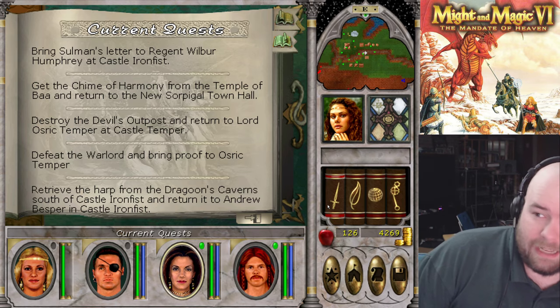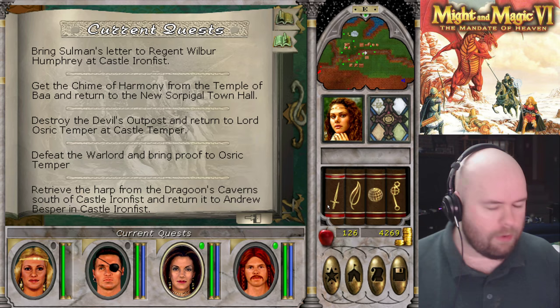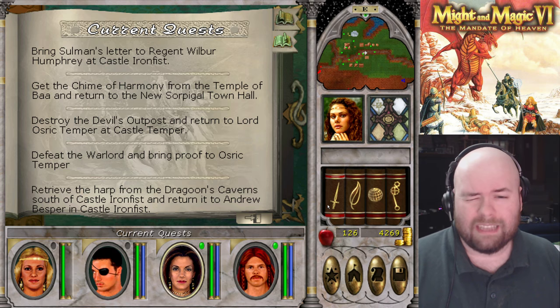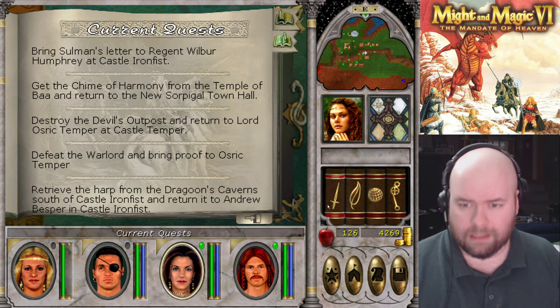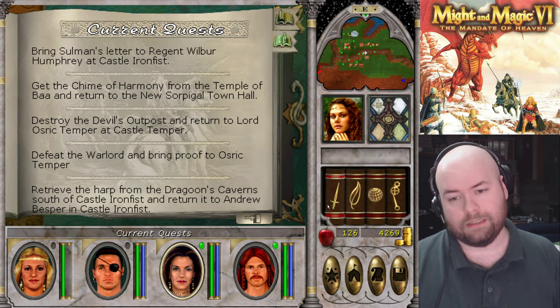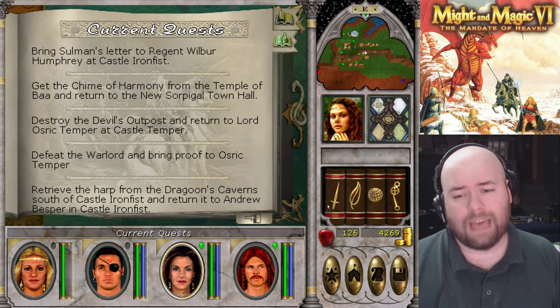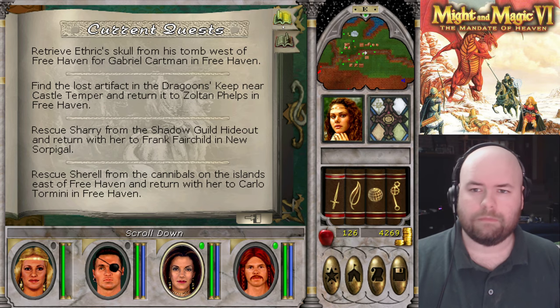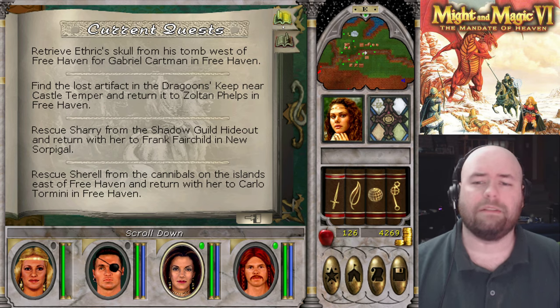I would prefer to go to Mist because I have a promotion quest I can finish now. Next off, the Chime of Harmony — that's in Castle Iron Fist. Destroying the Devil's Outpost — that's actually in Kriegspire, which I am not going to walk anywhere near anytime soon. Defeating the Warlord is in the Frozen Highlands. The Harp from the Dragoon's Caverns is in Castle Iron Fist. Ethric Skull is in Freehaven.